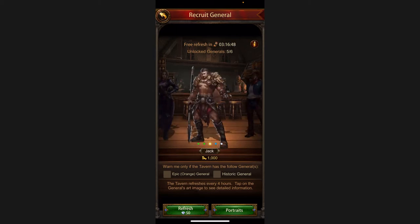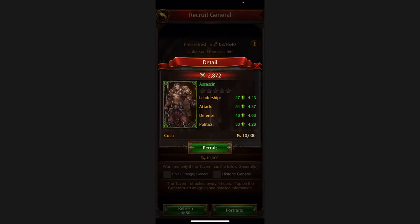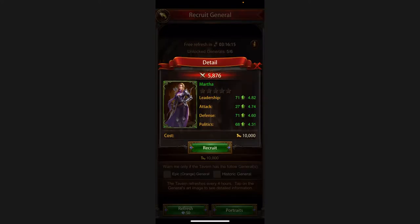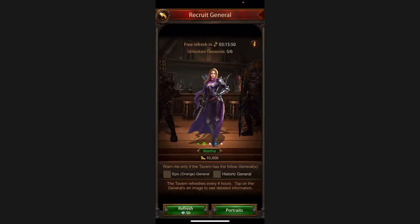From the recruiting tab, generals keep refreshing after a specific time — around four hours or so. You click on them to see their benefits: leadership, attack, defense, and politics. I prefer generals who are well-rounded in all areas because I sometimes mix my generals — I might have one for the wall, but if he dies I switch. I try to have all four things aligned. For example, Martha is specific for leadership and defense so you can use her as your defense general, but not for attack since she doesn't have that.